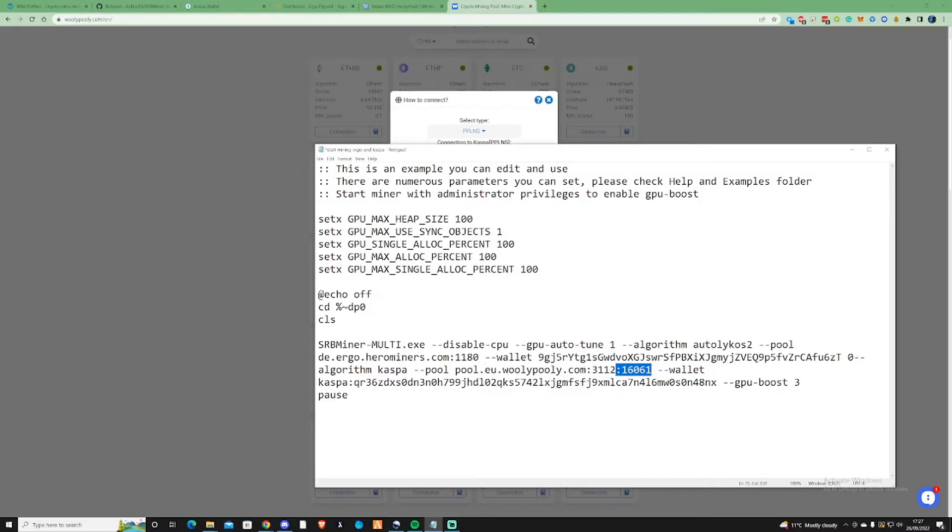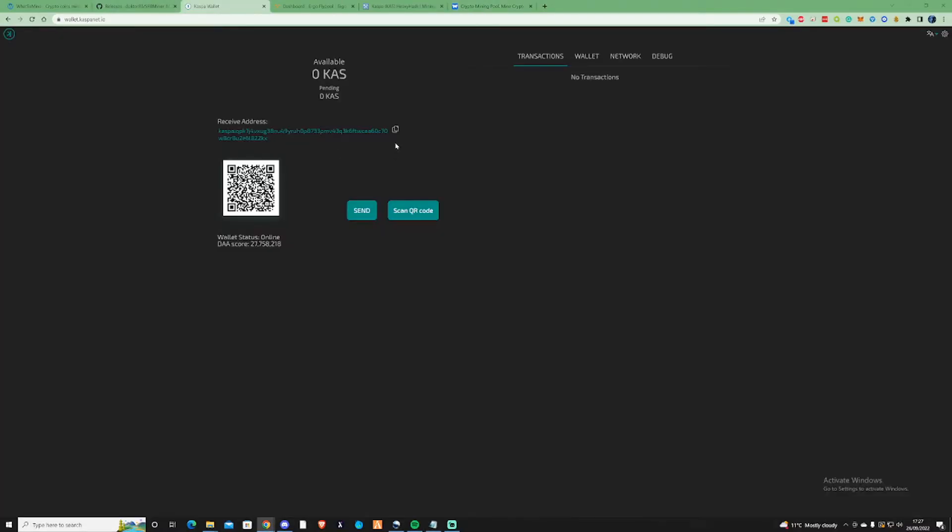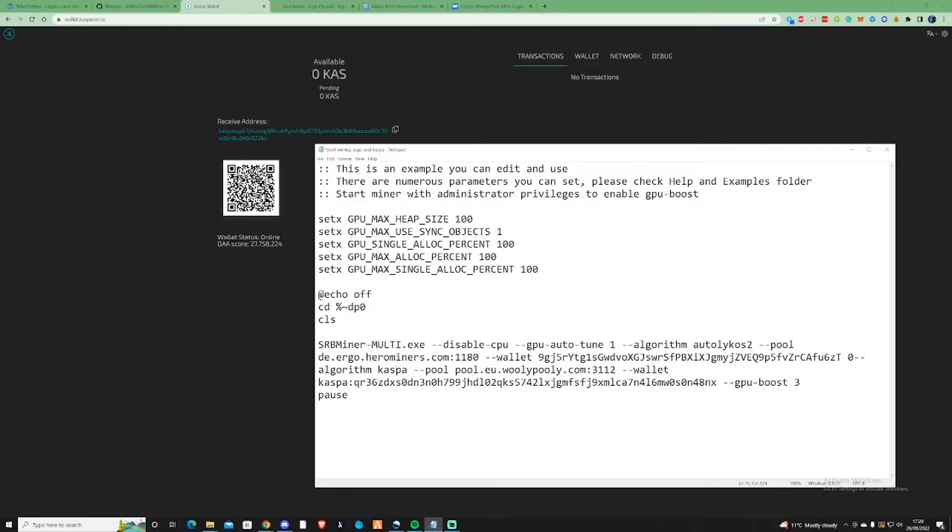Take away the port — didn't realize the port was there. Then take yourself over to the Casper wallet, copy your address, and go back to the bat file and change the Casper address in there to your own.